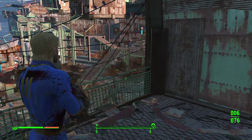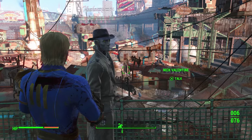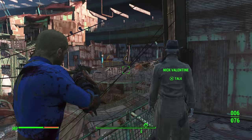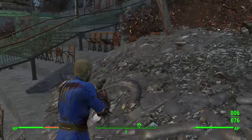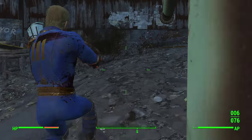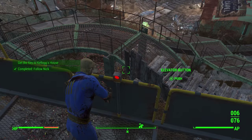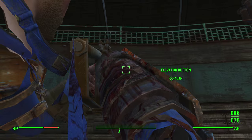Once you rescue Nick Valentine and make it back to Diamond City, you explain your story and he wants to help you find the murderer of your wife and help you find your son Sean. He's going to want to investigate a guy named Kellogg — basically an assassin for the Institute. When you go to his house, it's going to be locked. You'll need to talk to the mayor to get the key to Kellogg's house, and you might need 250 bottle caps.